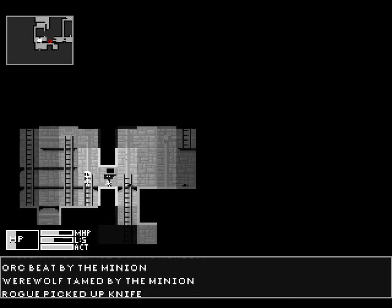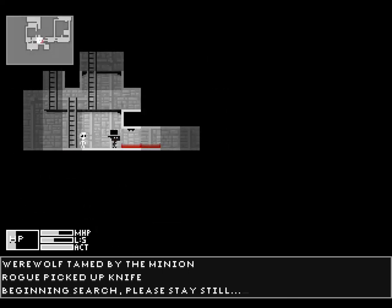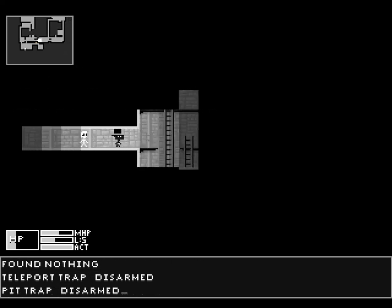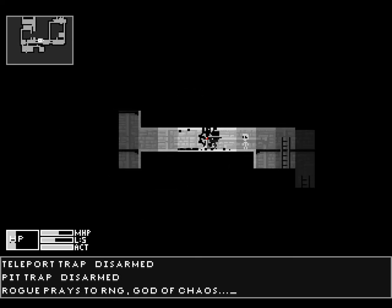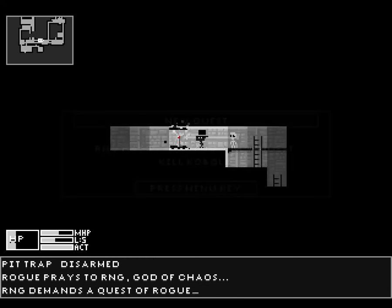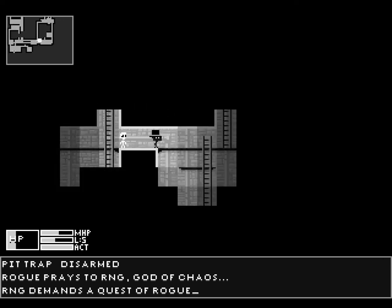Now it's promising — there's a knife. Disarm that, disarm that. Oh, here we go — another RNG altar. May we be luckier. RNG has issued a new quest: please kill a kobold. Easy enough.